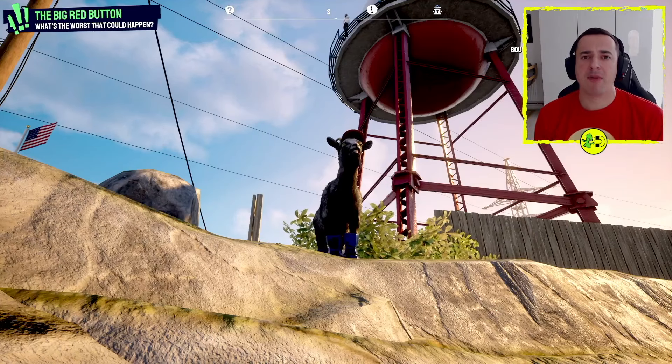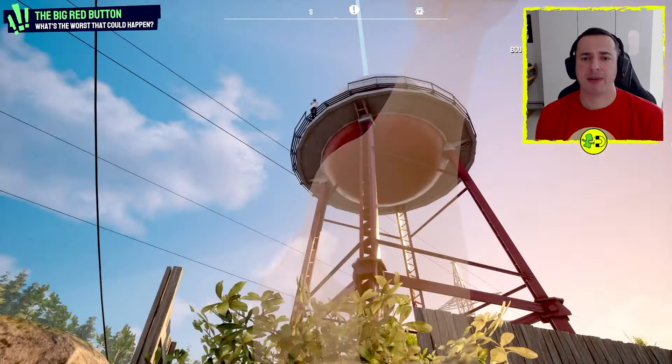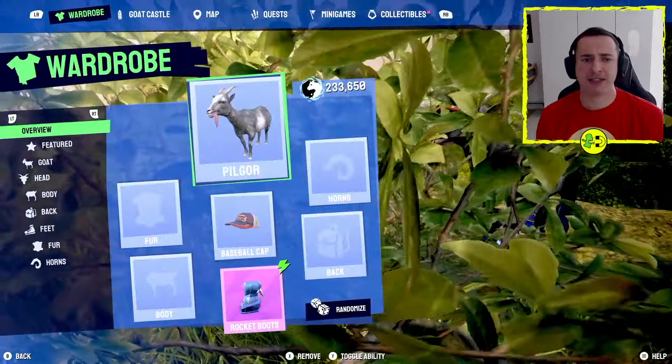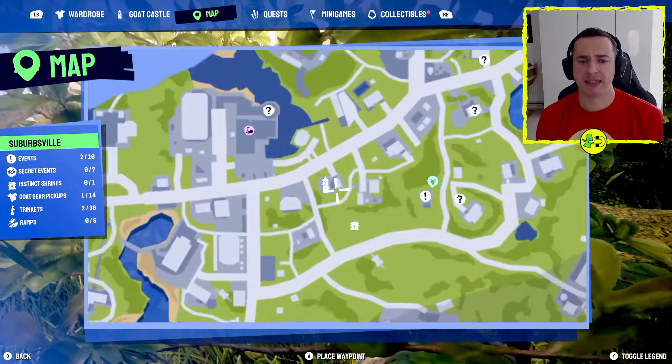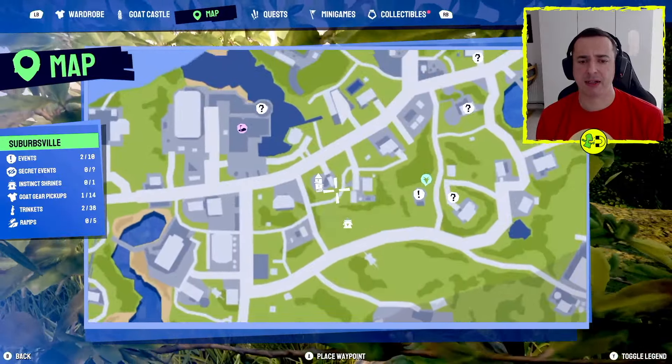Hey everyone, I'm going to show you how to do the big red button quest in Goat Simulator 3. We need to get up on that tower. We're in the second area of Suburbsville and it's right here. There's the Goat Tower — it's this big tower that we can see over here.